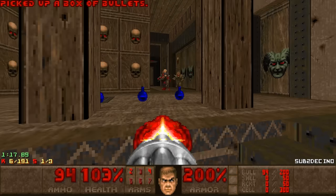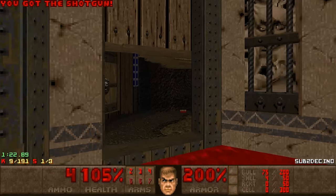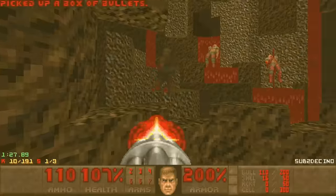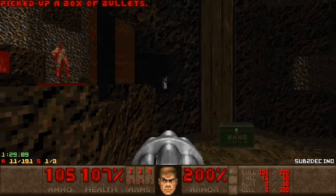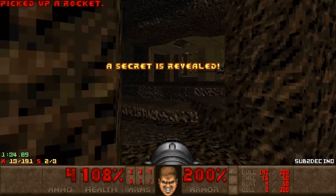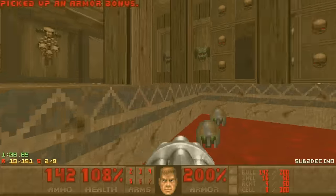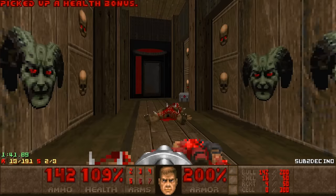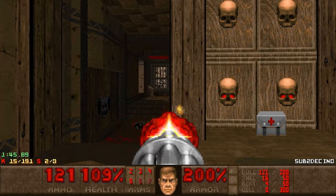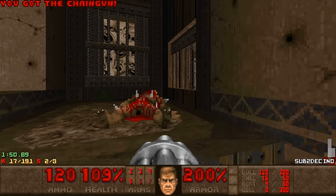I'm just going to focus on secrets right now. There's another secret in this cave — there's a shootable switch right over there for a Wolfenstein guy and a secret rocket launcher, which is pretty useful. And the final secret is over here. I believe the super shotgun is here too, so it's a win-win if you go here first.